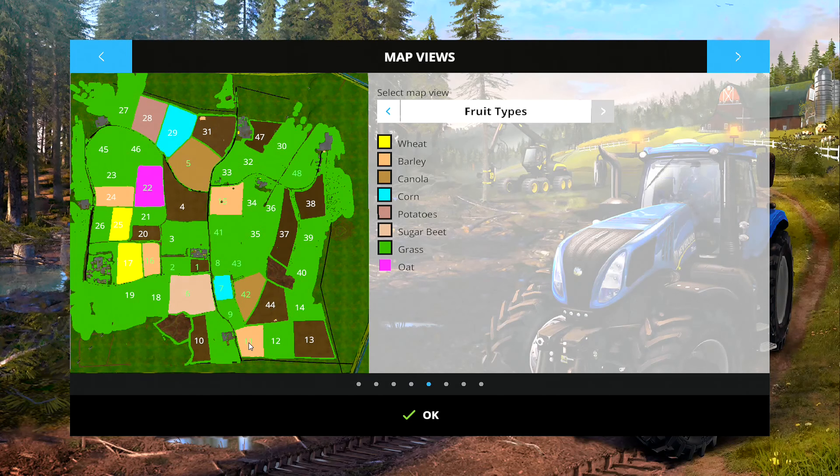We've got sugar beet down there, and barley down there ready to harvest. Grass, corn ready to harvest there — but I don't think this map has got anywhere you can sell corn, so we need to turn that into silage. We've got field sixteen with more barley ready, sugar beet, canola, more canola up there. So we've got a lot of stuff that is ready to harvest, which might be difficult to get the whole lot in.